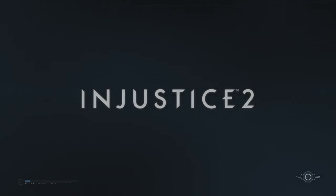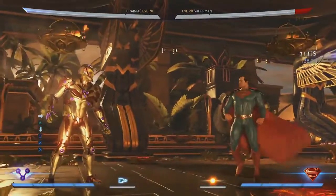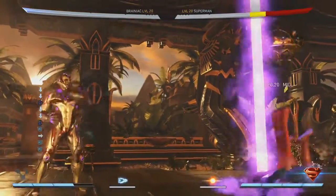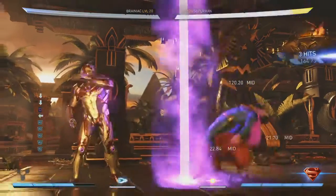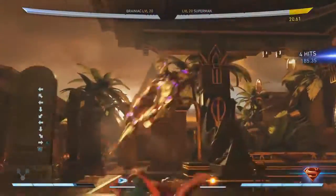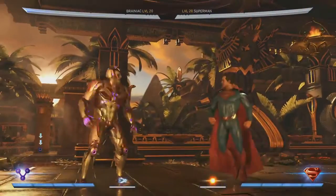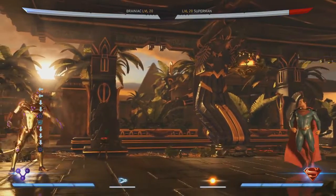One more loadout. We gave him the ion cannon — he summons a cannon from the ground, very very fast, takes up the whole sky. It looks like it's summoned from his skull ship. If you meter burn it, he can actually control it and gets combos off this, putting the opponent in the air which he can bring in. It just does a chunk of damage and really complements the screen control. It's hard to get better screen control than a cannon shooting from the sky onto wherever the opponent is.